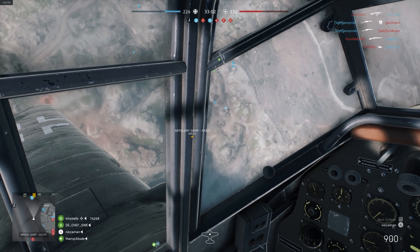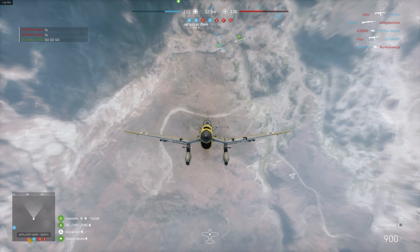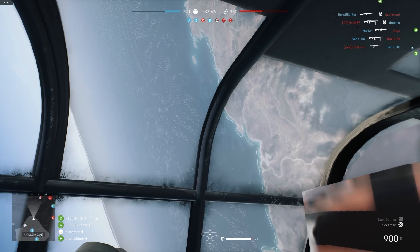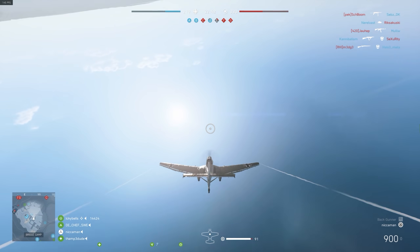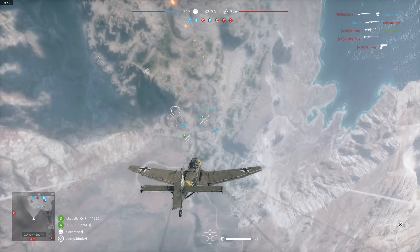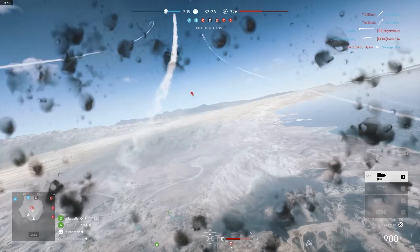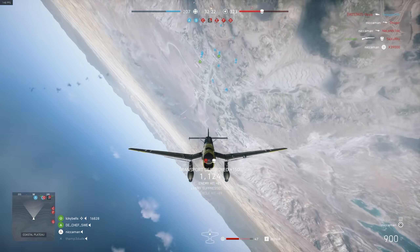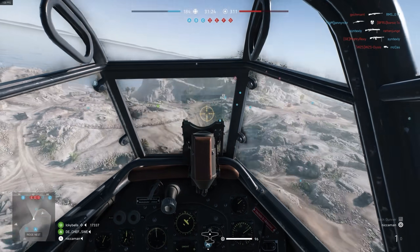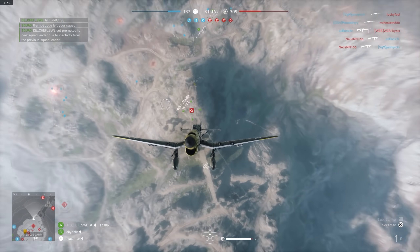I'm seeing a tank heading to B — let's dive bomb him. We have to be at low altitude before we can identify targets, so we keep going up and then lose them. Whoever was shooting me, we killed him at high altitude — got a ton of score too. The thing is, with the Stuka you can also have a thousand kilo on the Junkers 88, and you actually get two of them, though you can't drop both at the same time. The Junkers also has so many more payloads.